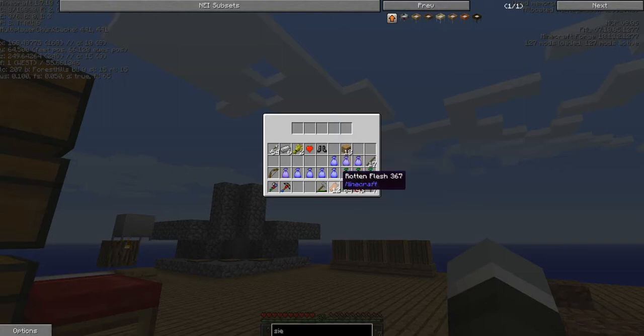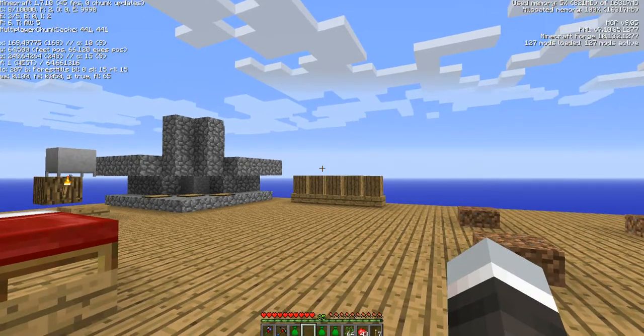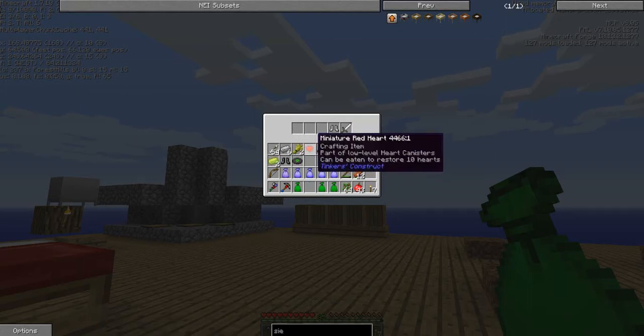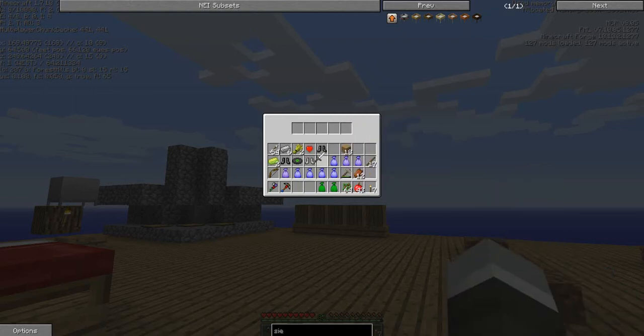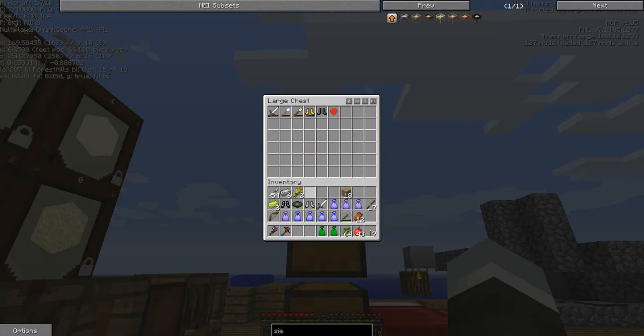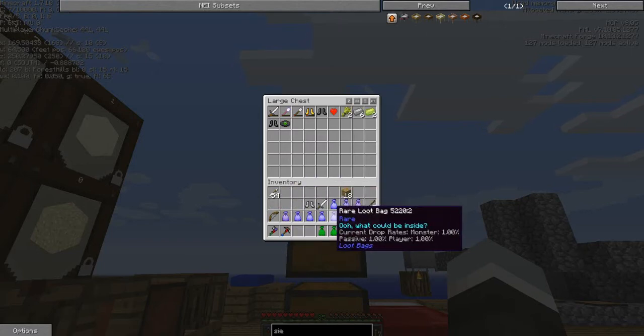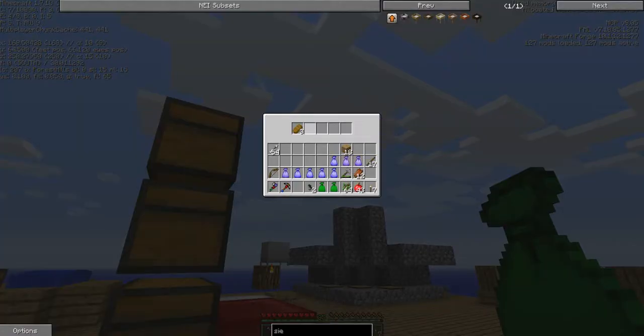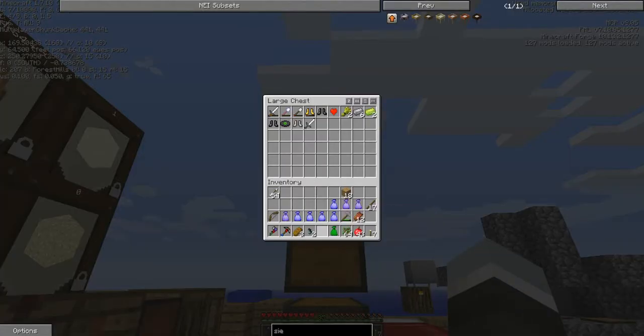We've got rare, epic, rare, and uncommon bags - let's go to the uncommon ones next. Opening one of the uncommon loot bags: some vibrant alloy, that's kind of nice, some more dark boots, a record, some iron boots, and an iron sword. Let's start putting some of this junk away - we'll have to look at all this stuff later.